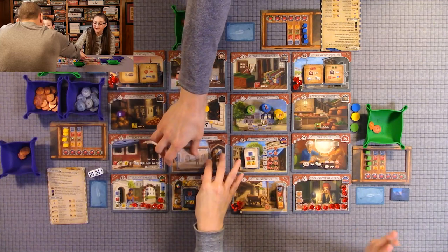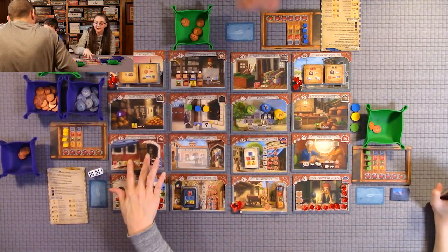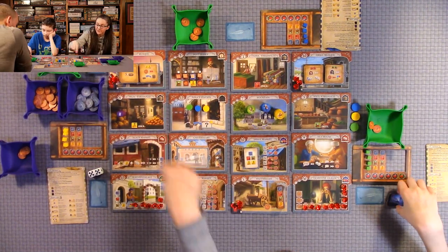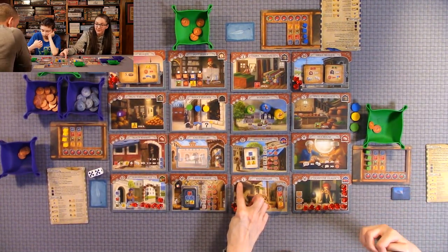There are more tiles than these — these are just the ones for the beginner game. You put them in order one through sixteen based on that small number. The other number is for a more advanced game placement.